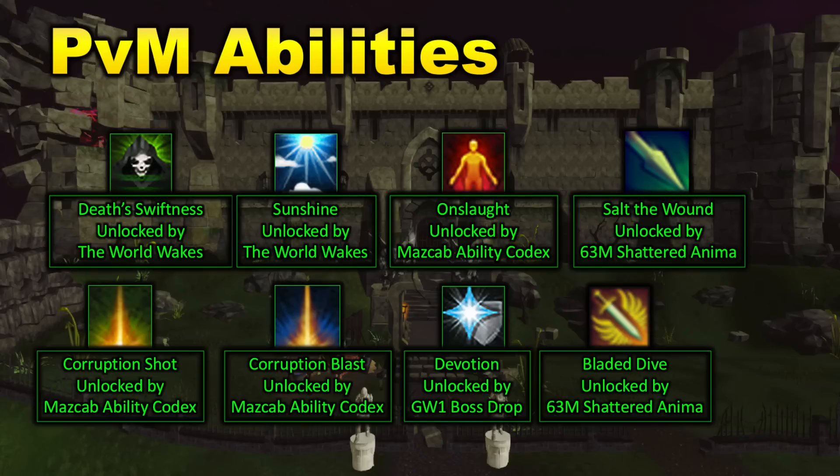There are also many other abilities that can be unlocked through various activities. Corruption Shot and Corruption Blast can be unlocked through the Maz Cab ability codex — great damage over time abilities for ranged and magic. You can also unlock abilities through Shattered Worlds, and there's Devotion, which you can unlock through a God Wars 1 boss drop. There's also Tuska's Wrath and a few others which are really useful. Focus on unlocking Death Swiftness and Sunshine first, then look at these other abilities.